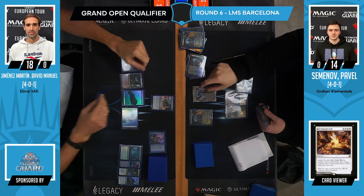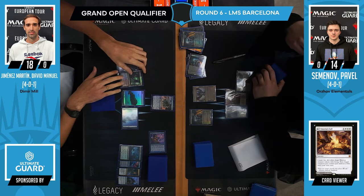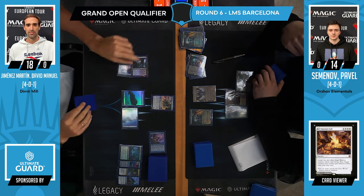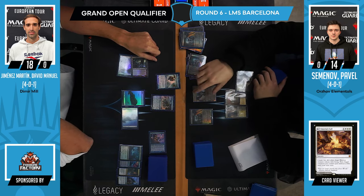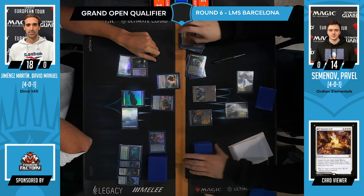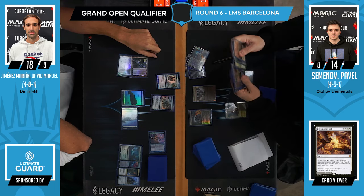We start off with Thoughtseize to make sure the coast is clear. Pavel, Manuel thinking what to do in response — Echoing Truth! That's a card I haven't seen in a while. Now he has to respond. Yeah, Echoing Truth, classic.